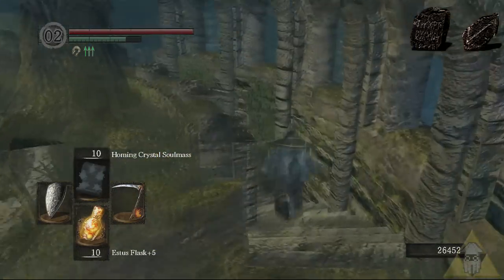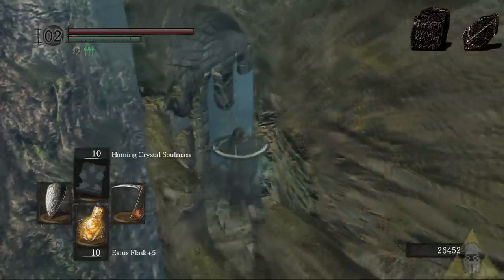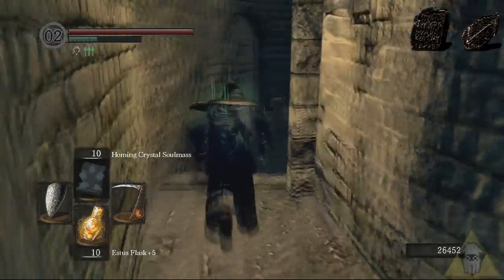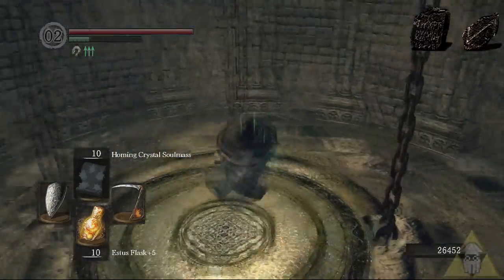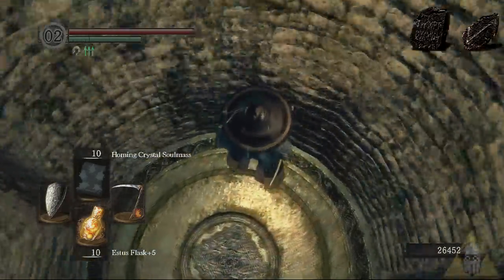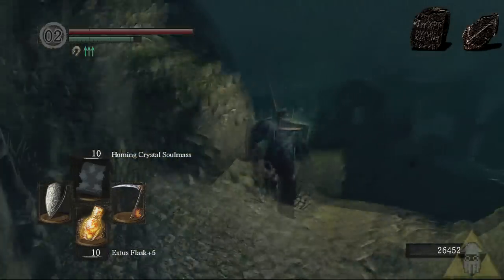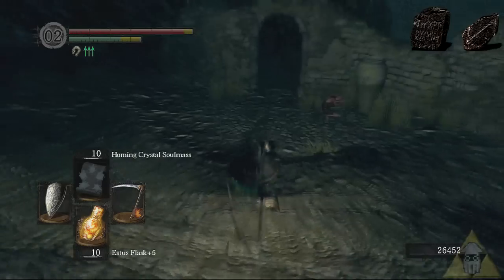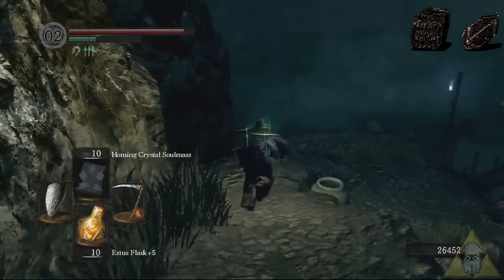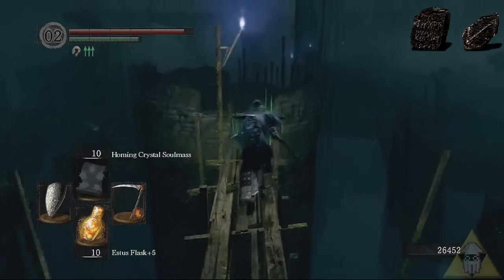Titanite chunks and Titanite slabs are the top tier standard reinforcement materials. You're going to need a chunk to get a weapon from plus 11 to plus 14, as well as to get a lightning weapon upgraded to plus 4 or 5. The slab will knock you up to plus 15 or finish off a lightning weapon. Don't come down here expecting to get a ton of slabs — they're incredibly rare. If you're planning on doing multiple runs, tap the elevator and send it back up to the top so you don't have to wait for it again coming back down.